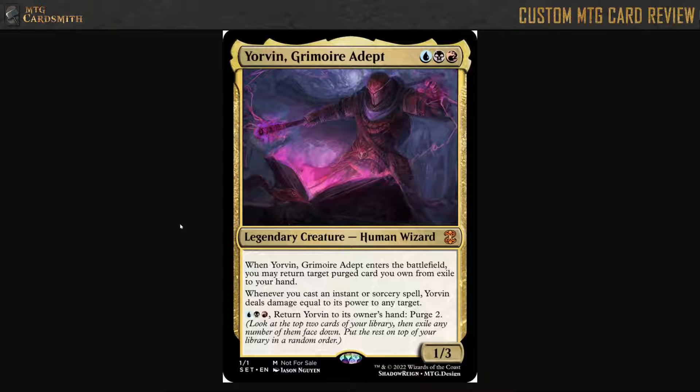Usually this is like a control deck. Red has equipment and stuff, but that color combination is generally a control deck, so you're not generally playing a lot of power-augmenting things.